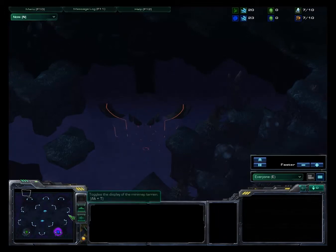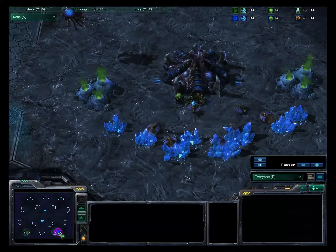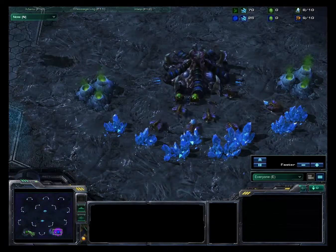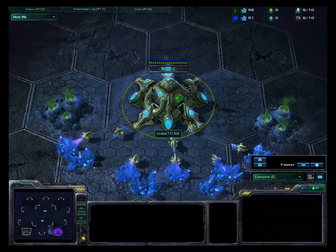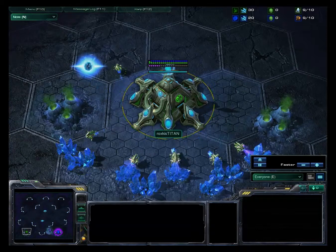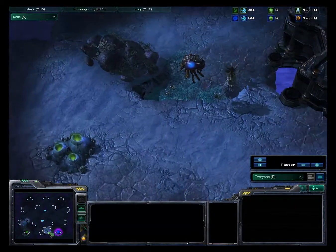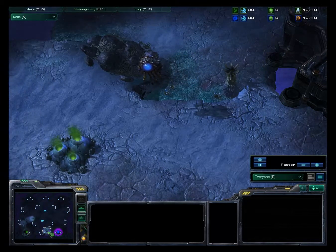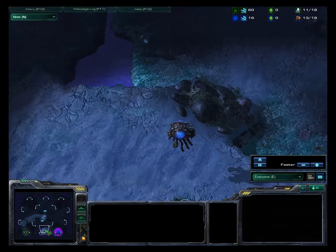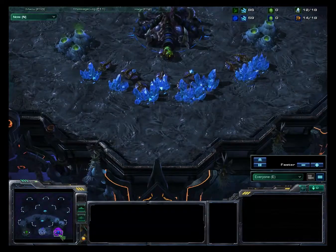Hey viewers, welcome to another game. Schedule pro gamer - today we're doing game 4, and maybe the last game of this GoForSC2 monthly final. This is the February final between Acer Nerdshow, who is the blue Zerg in the bottom right corner, and Roxkis Titan, who is the green Protoss in the bottom left. It's the finals of the GoForSC2 tournament, apparently held every month. I'm not going to spoil the previous games - it's not three to zero, so it must be two to one.